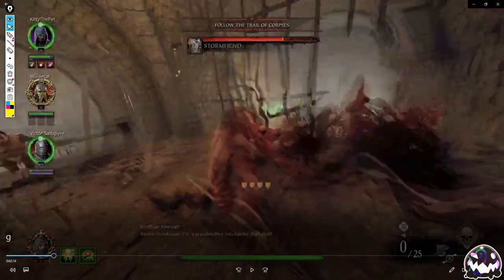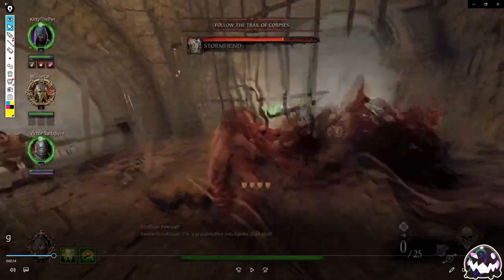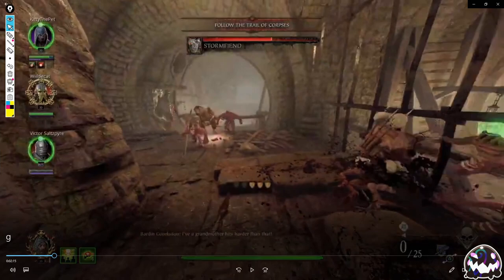There are a couple of things to unpack here. You hear a bunch of disablers coming behind you - an assassin coming up the side and a hook rat coming up here - and the first thing you do is use your ult to hide yourself and take out the specials. That was really good. Good job on that.